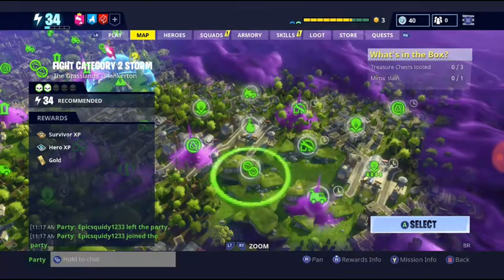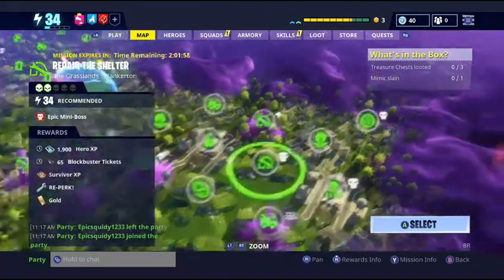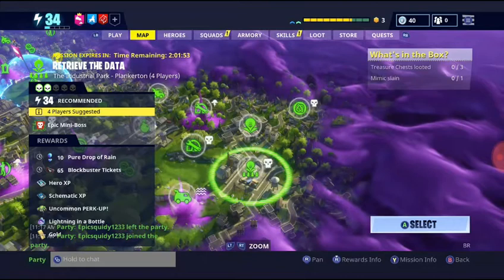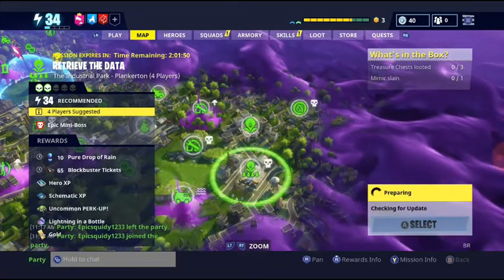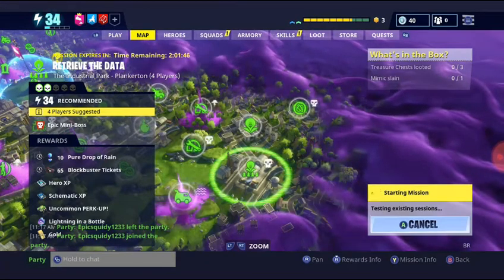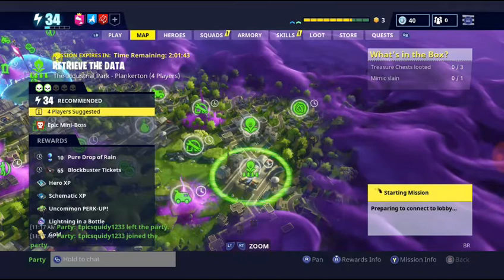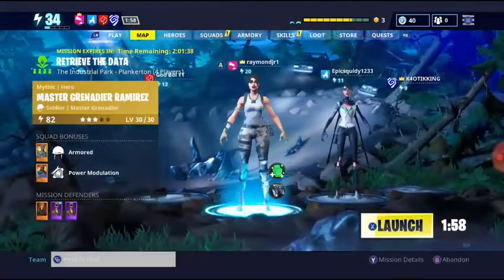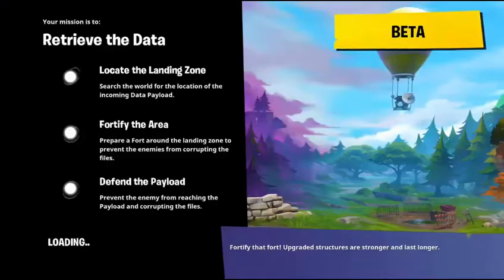What's up guys, welcome back to another video. Today we're gonna show you how to farm nuts and bolts. First, go into an industrial zone or industrial park - go into these because these are most likely to have a lot of metal type stuff in them. I'm gonna show you all sorts of ways on how to get nuts and bolts; they're not gonna be in order, so you pick whichever one you want to do.